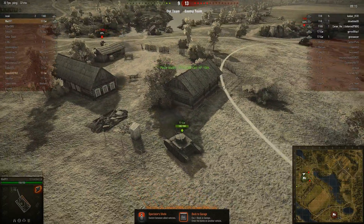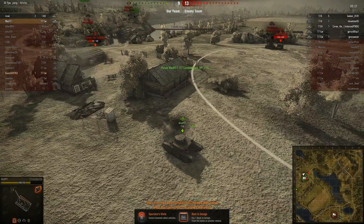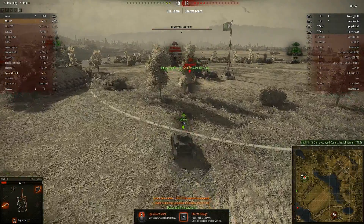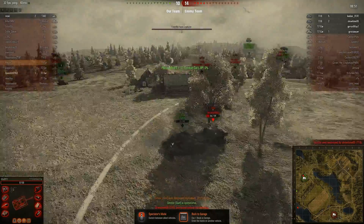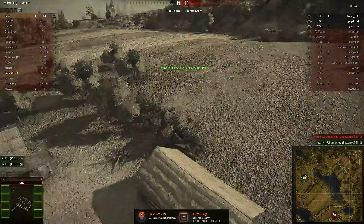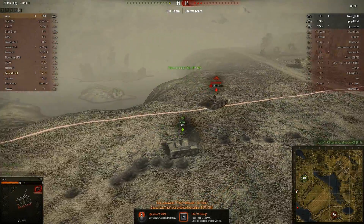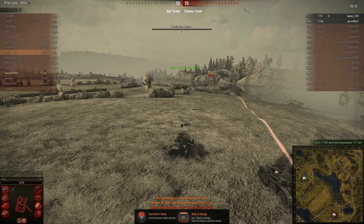I wonder if this combat car could take on the T1 E6 — is it the same guy that killed me? The T18 to your side there — he missed, but he's going to do some real damage. There goes your gun. Look how fast that repair time is. I wonder if that's because he has the repair skill trained — which I doubt, seeing how you don't play combat cars too long — or if it's just because at a lower tier it doesn't take forever to repair. If you don't have the repair skill trained on your T57 and you lose your turret in a battle, it takes so long to recover it. Look at this guy just taking all the rounds.